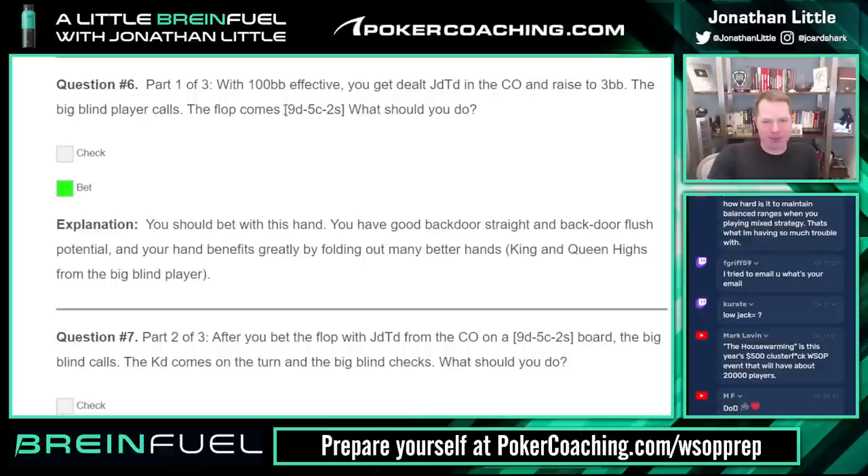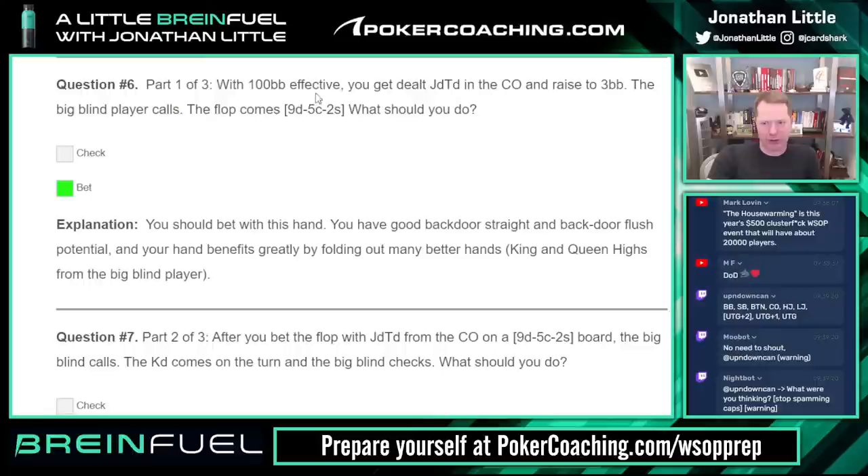100 big blinds deep, jack-ten of diamonds in the cutoff, you raise three big blinds, big blind calls. Flop comes nine-five-two. What should we do — check or bet? Easy bet. You should bet with this hand — you have a good backdoor straight-flush draw. You can get king-high, queen-high, maybe even ace-high to fold. Even if you get called you can keep betting the turn and get them to fold. Never check jack-ten here — just bet the flop with all your lower cards.